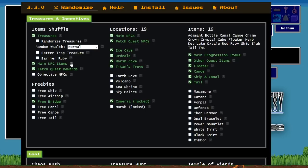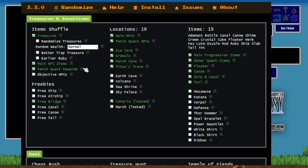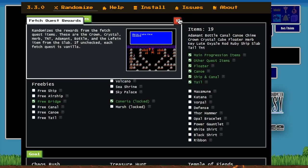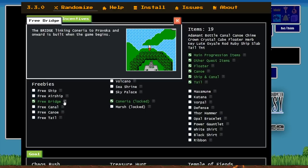Main NPC items — stuff you get from King Sara, Bikke, Robot — including bridge, loot, ship, rod, and canoe — will be pulled out and moved to somebody else. Fetch quest rewards work the same way: Herb may not turn into the Crystal, Crystal may not turn into the Key, TNT definitely won't give you the Canal, you won't get the Excalibur from that either. Free bridge is turned on because it's the only key item that's always loose, so there's really no reason not to have it.